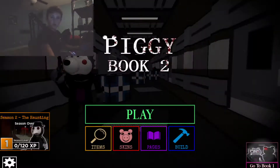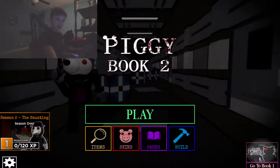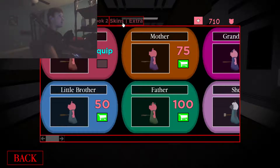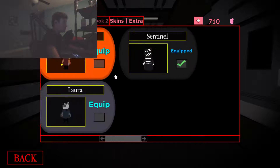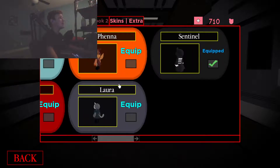Hey guys, today I'm gonna be showing you how to get the Vina skin in Roblox Piggy. If you don't know what skin I'm talking about, it's this skin right here — she has a book, she's pretty cool with a fireball. So you want to have a private server, it will make it way more easy.